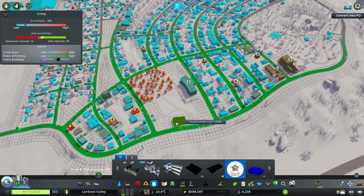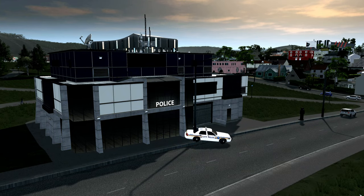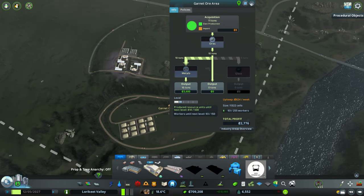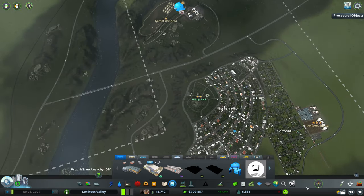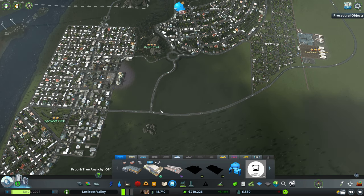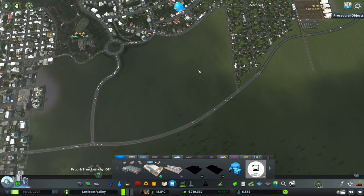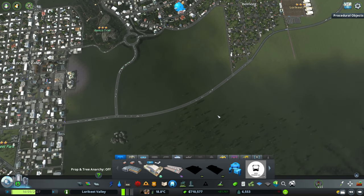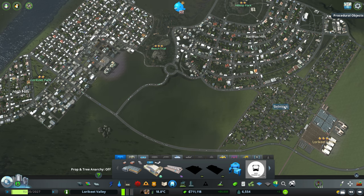At Garnet Ore area, we've actually produced enough resources to level up — we just need more workers. And I also noticed we have a high demand for residential again, so it's probably time to lay down a new neighborhood. I'm thinking this sort of area here, bordered by Belmont, Banksy Hills and Birdsong Street, is probably going to be a good area for us to subdivide. I think we might lay this one down a little bit differently — more of a curvy roads thing rather than gridded at all.